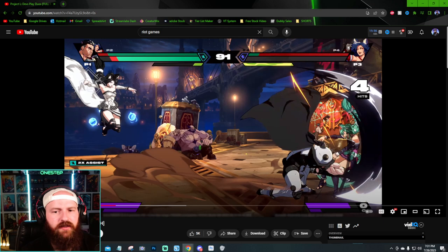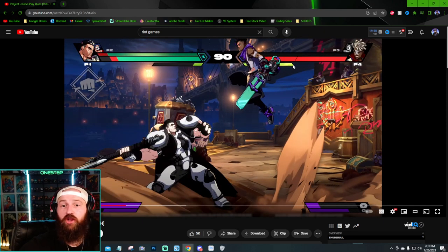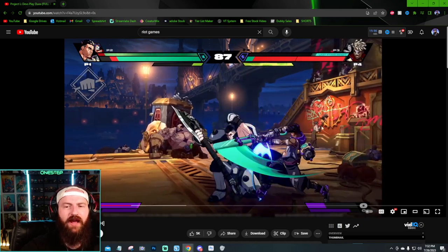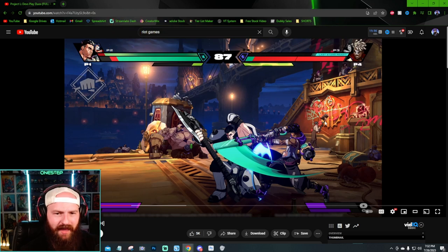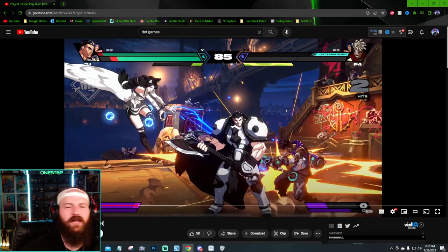This looks awesome — I love the art style, the aesthetic, the stage, the lighting, the colors, even the UI. Echo comes in and he is 1v2-ing this with opponents at almost full health — definitely an uphill battle. I think there's a mechanic called Last Stand: if you're the last one standing and you're below 50% health, I think you have an ability called Last Stand. Let's see if he uses it.